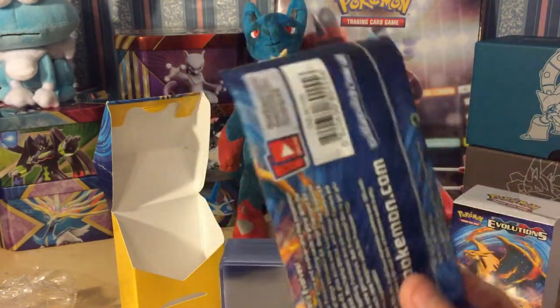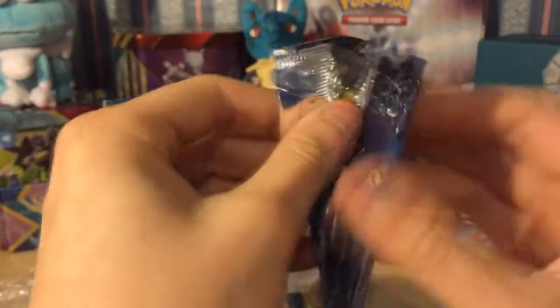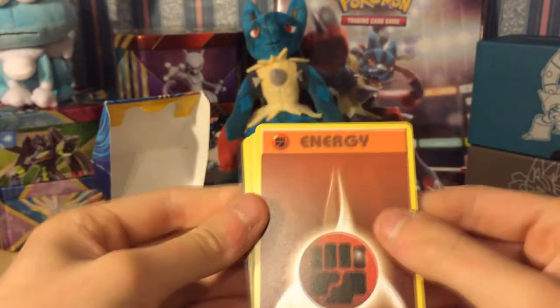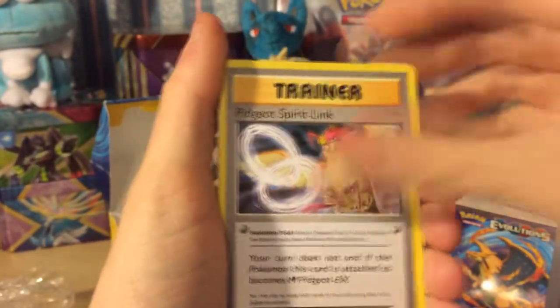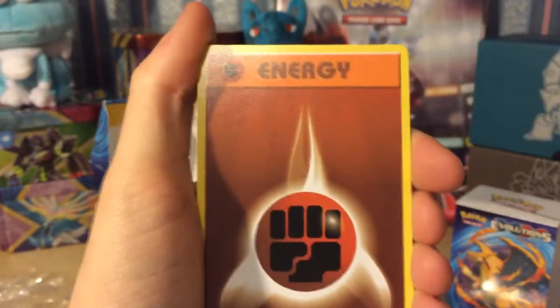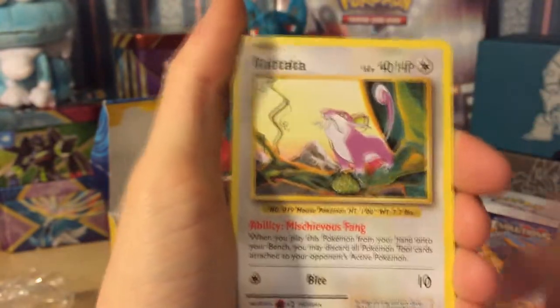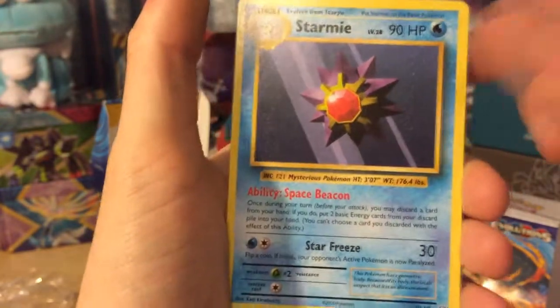Put that to the side and we're on the last one - Charizard, you can do this, let's hope. We'll rip that apart - there's energies in it as well, so remove that. Three from the back - we got a Kakuna, a Pidgeot Spirit Link, a Blastoise Spirit Link, Fighting Energy, a Staryu, a Tangela, a Rattata, a Weedle, a reverse Tangela, and a Starmie.